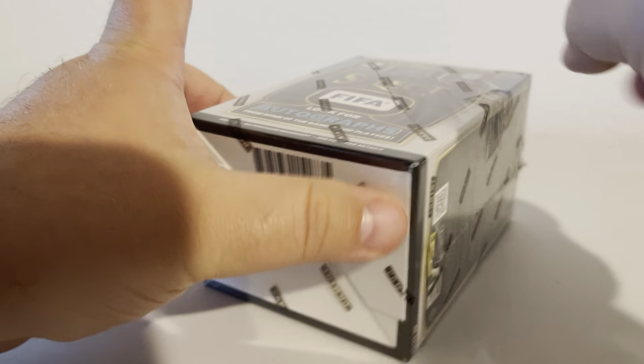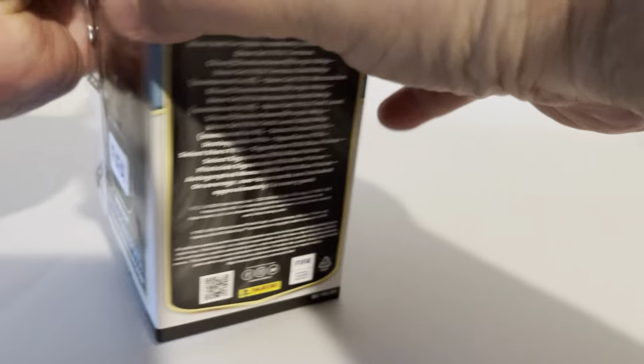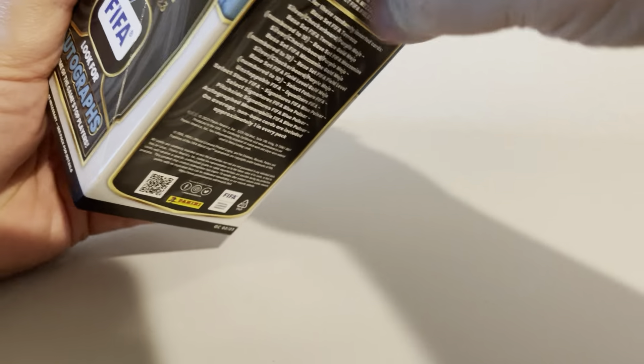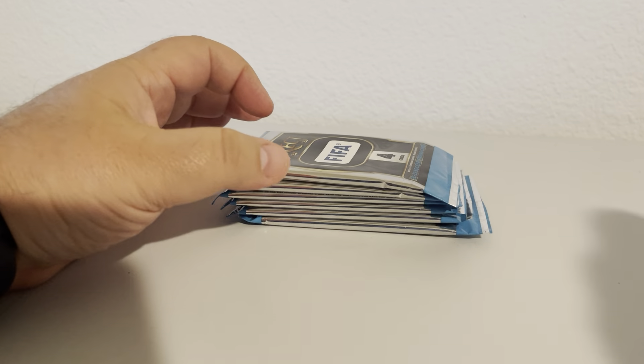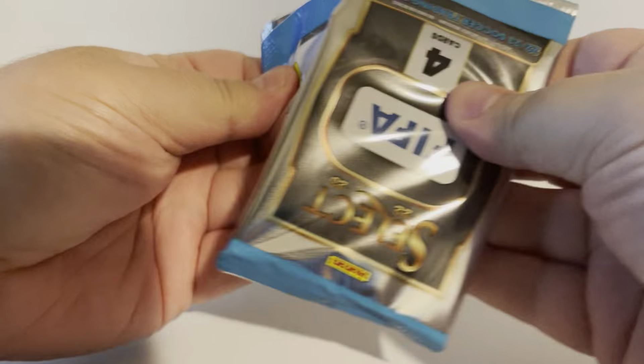I know it feels like we must have opened three boxes to see those kind of crazy hits, but that was just box one. What does box two have in store? I'm going to speak it into existence: Mbappe, gold out of ten, Field Level — just speaking it into existence. I'm not trying to be greedy; I'm not asking for the autograph, although if you want to throw me one I'm not going to be angry. Box number two — let's see how they can follow up box number one. Those are some big shoes to fill.